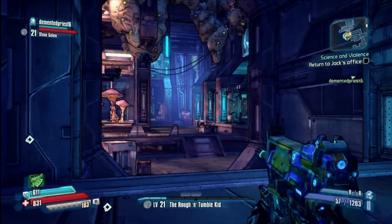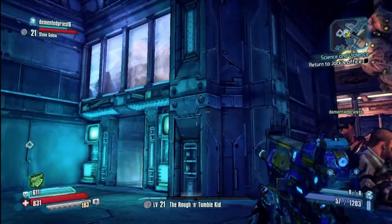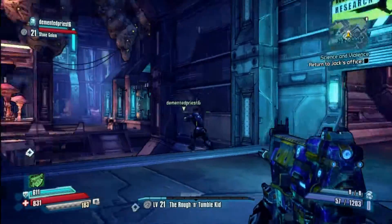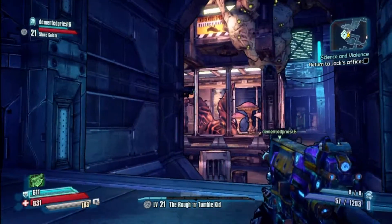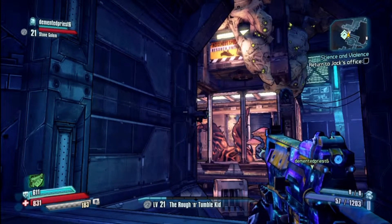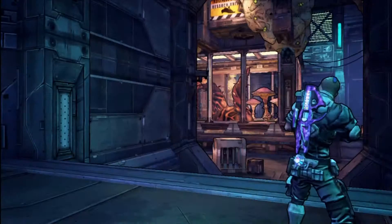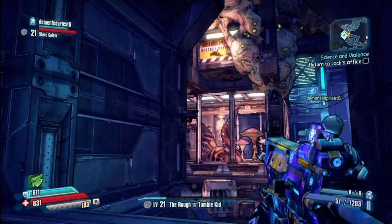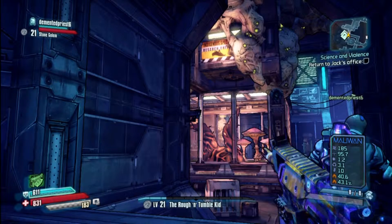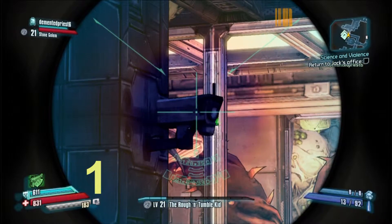In the previous video I mentioned when you come out here not to worry about doing these cameras. Now me and Demented Priest are out here just to do the cameras, and if you follow this video you shouldn't have any issues. There are 31 of them and I got them all numbered as I'm sniping them down. I'm zoomed in with the sniper starting off with number one.